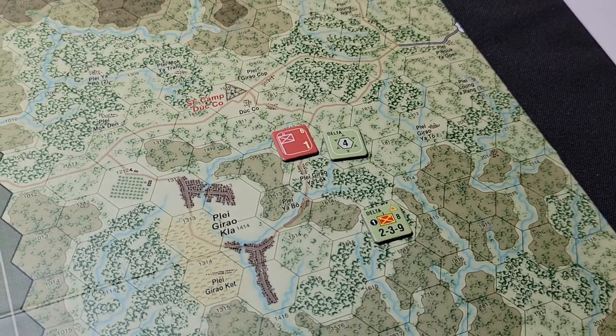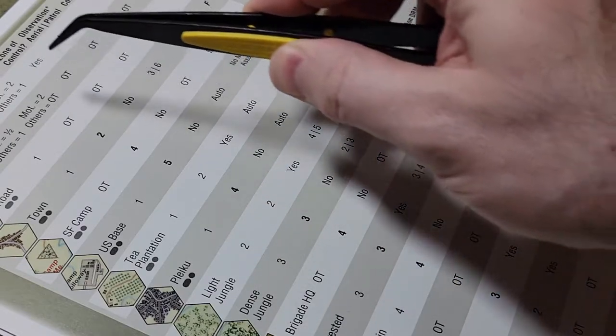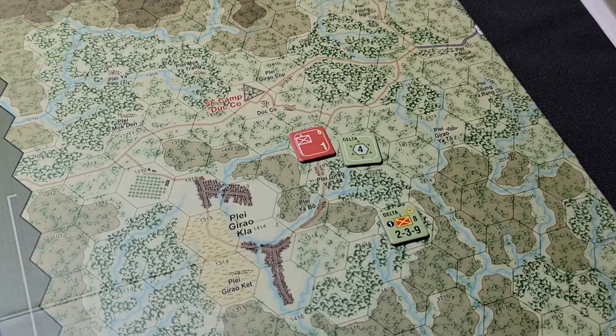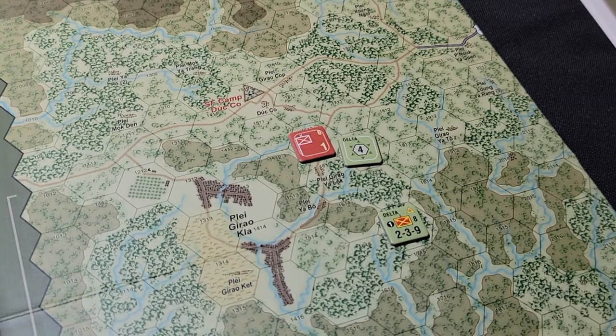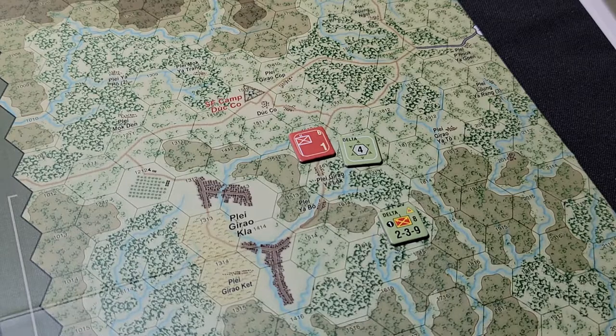To resolve the patrol, you want to see the terrain effects chart. For light jungle you have 4.5 — observation aerial or patrol; patrol is the number after the slash, so we have a 5. You need to get equal to or less than that number. Possible die roll modifiers include minus one per adjacent friendly occupied hex and minus one for assisting another patrol marker. I don't think we have any modifiers here, so let's roll and see if we can reveal this unit.